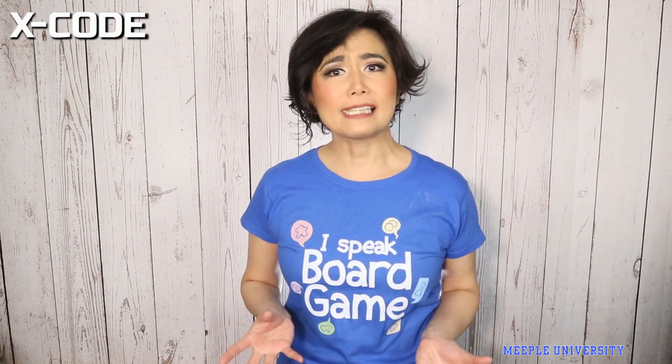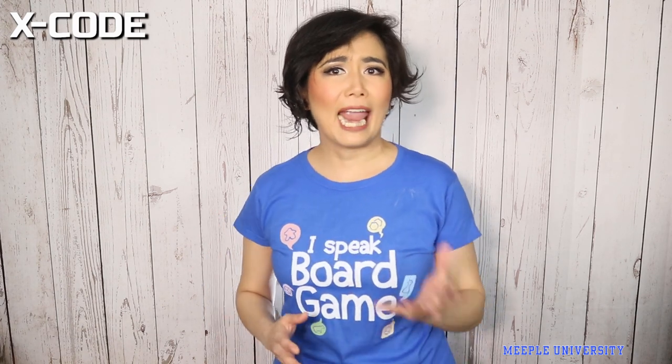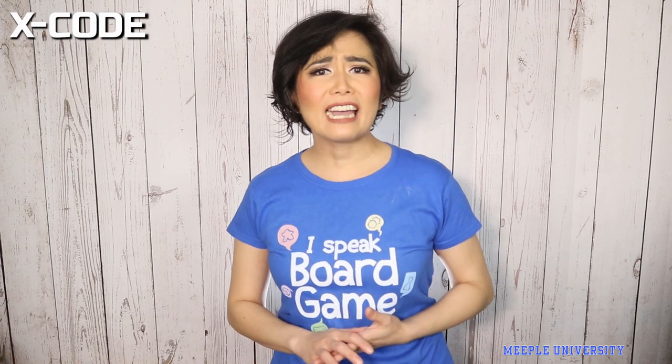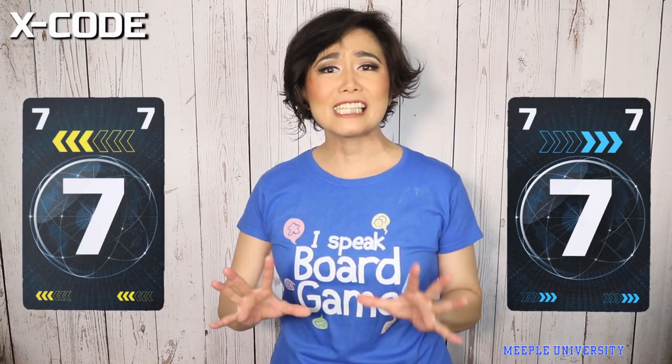Each player starts with some cards in hand known to themselves. Turns go simultaneously where players can draw cards up to hand limit, trying to exchange cards with each other by telling others what they have and what they need, or discard a certain number of cards. The trick when exchanging cards is that a player can only exchange cards to the player next to them, and they must exchange in the direction shown on the card — left or right.